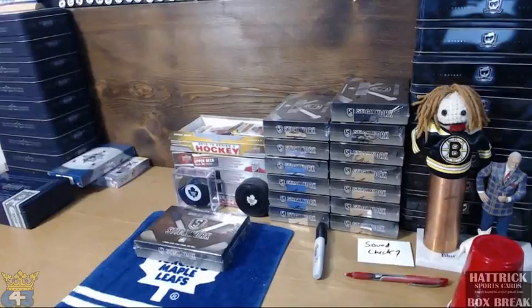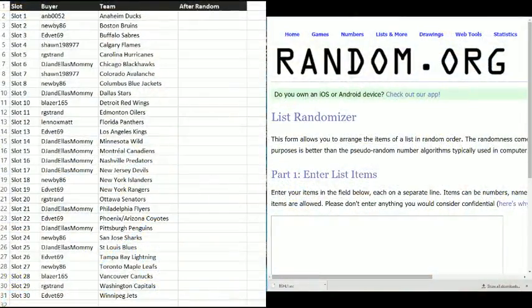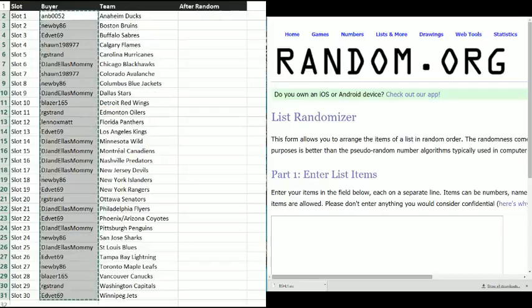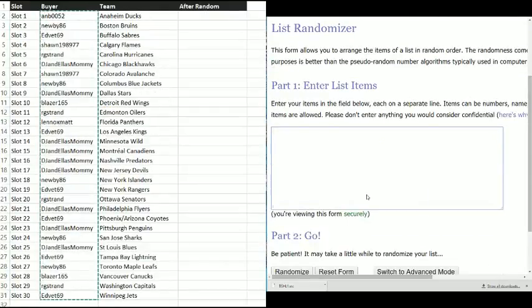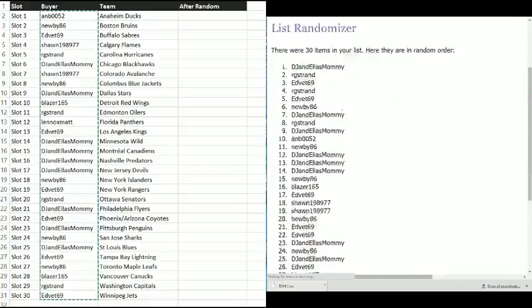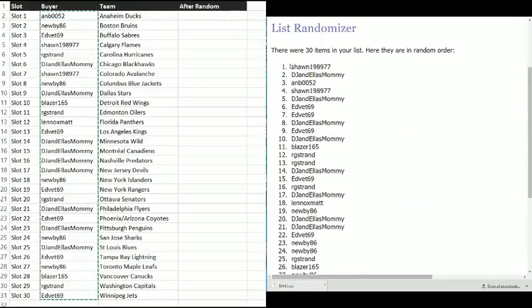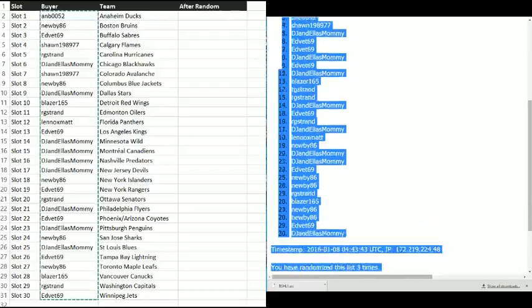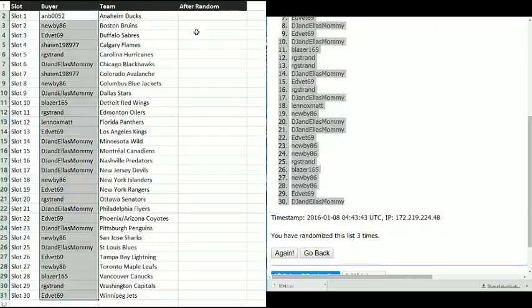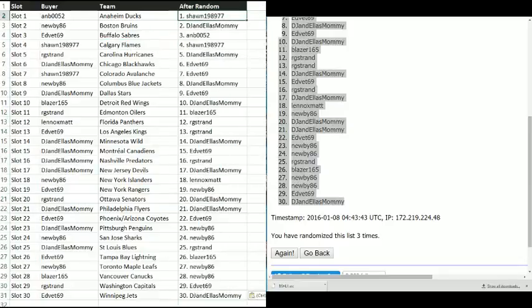Here we go — here's the buyers in order, paste one, two, and three, three times. Snag this, copy over here, paste, and there's your team list.